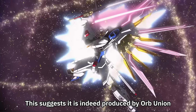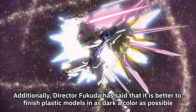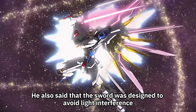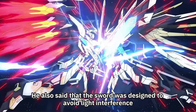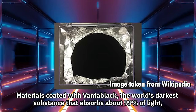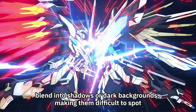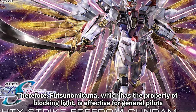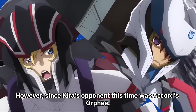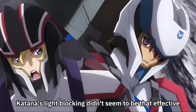Director Fukuda has said that it is better to finish plastic models in as dark a color as possible, and that the sword was designed to avoid light interference. Materials coated with Vantablack — the world's darkest substance that absorbs about 99% of light — blend into shadows or dark backgrounds, making them difficult to spot. Therefore, Futsunamitama, which has the property of blocking light, is effective against general pilots. However, since Kira's opponent this time was Karla's Orphe, the katana's light-blocking property didn't seem to be that effective.